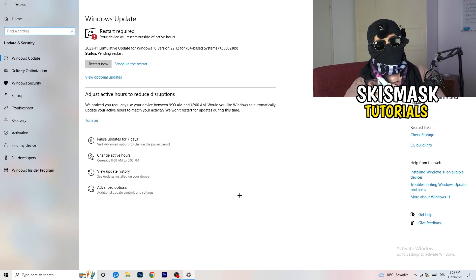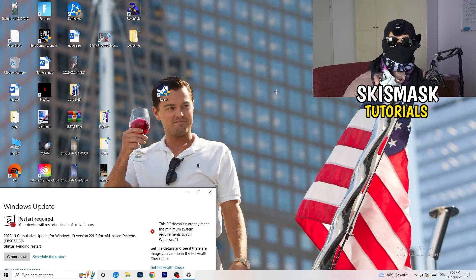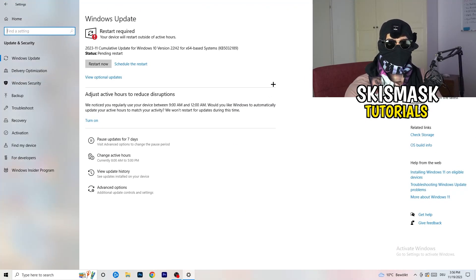Go back and click on Update and Security. Update every single driver on your PC that isn't on the latest version. Keeping your drivers updated maintains the best performance, especially on low-end PCs — outdated drivers are a common reason for games not launching. Also update your graphics card driver: for Nvidia, open Nvidia GeForce Experience and download the latest driver version. Some games require the latest driver version, which may be why your game isn't launching.